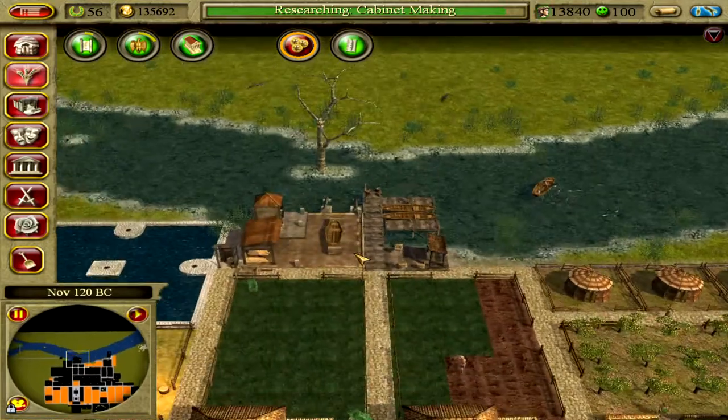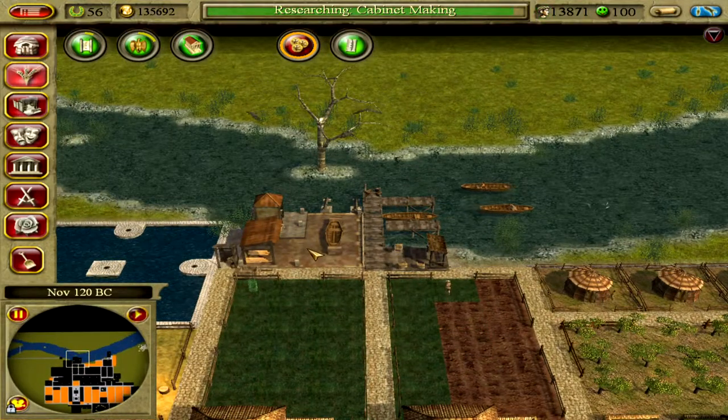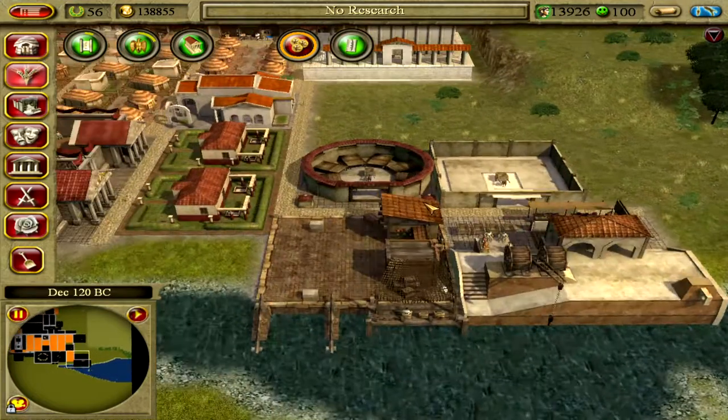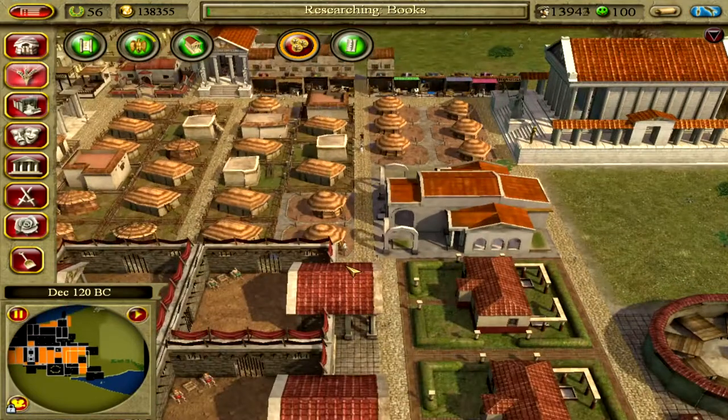The annoying thing is if I build a fishery worker out here, even though this isn't connected to the same water area, they will definitely go to grab a boat over there. So I would have to demolish this, build a new one, mill all the boats here, and only then will it work. 'Hail Governor, what would you like to research next?'